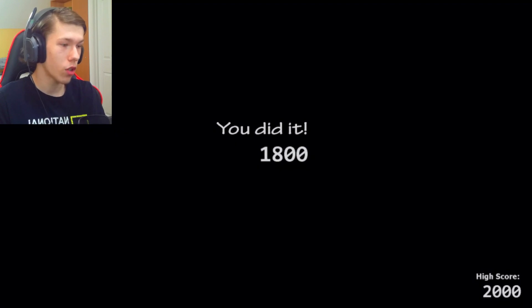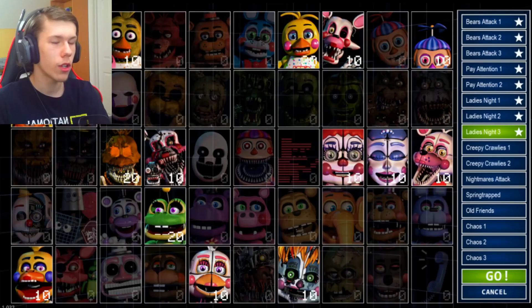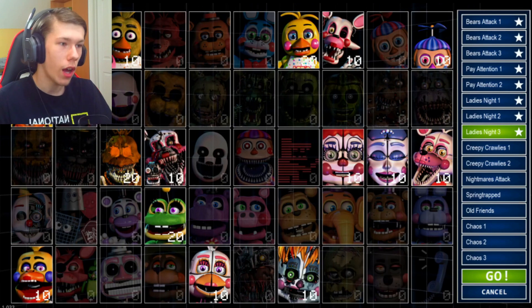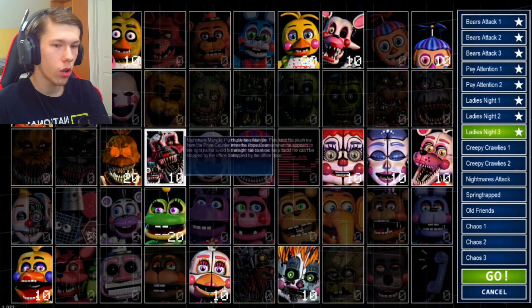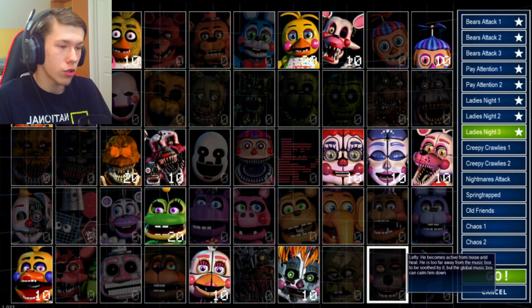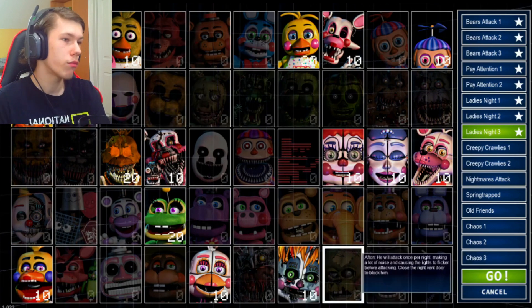That took quite a bit of learning right there. I'm really glad I'm taking the time to go through all of these challenges because one by one I'm learning how each of the animatronics work. That way when we play 50-20 mode, I actually know what to do and how long to do it for — like the global music box. How it's going to work with other animatronics like the Puppet and Lefty, how I'm going to have to do it every so often — maybe it doesn't matter, maybe it does, we'll just have to find out. But that was some pretty good progress.